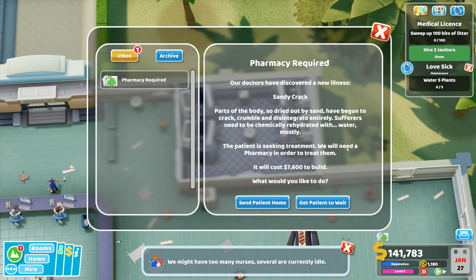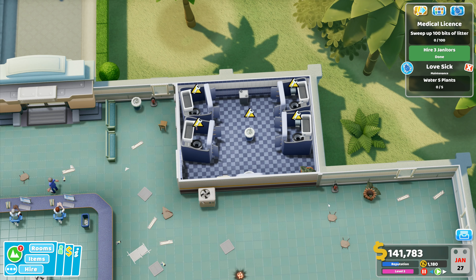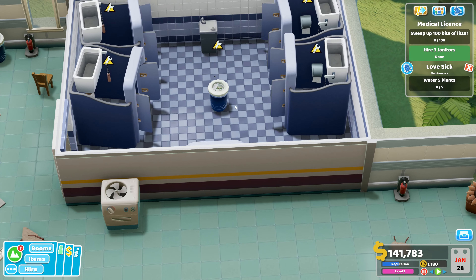A pharmacy is required. Doctors have discovered a new illness - Santi Crack! Parts of the body so dried out by sand have begun to crack, crumble, and disintegrate entirely. Sufferers need to be chemically rehydrated with water. The patient is seeking treatment. We need a pharmacy. Who comes up with this stuff? That is disturbing and absolutely hilariously amazing at the same time.